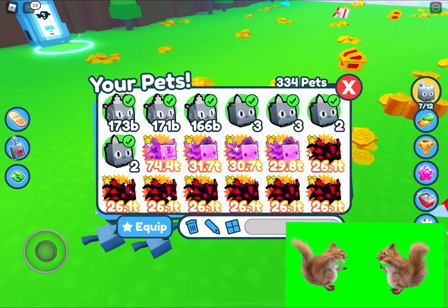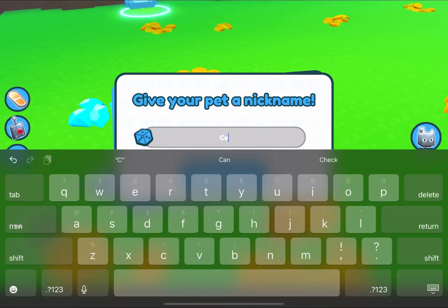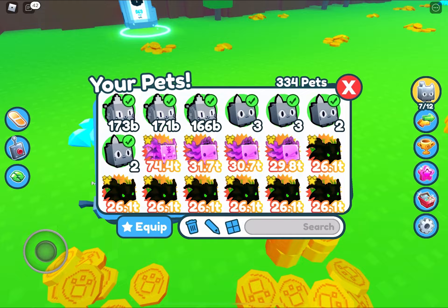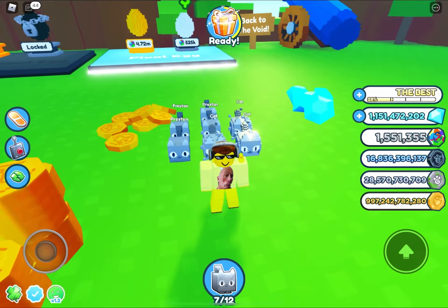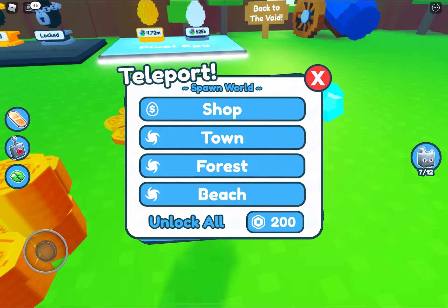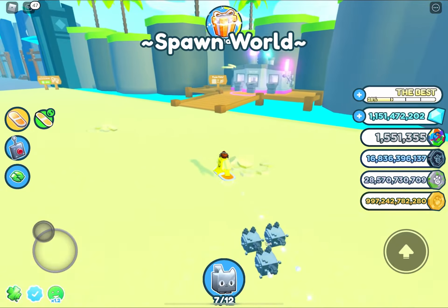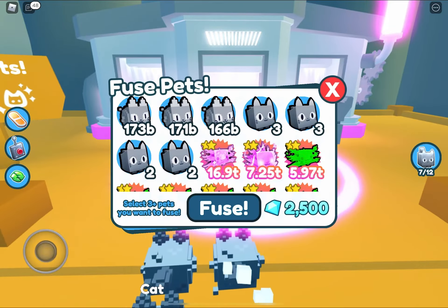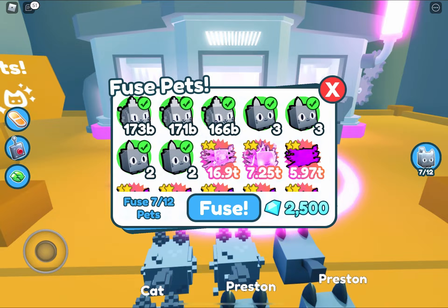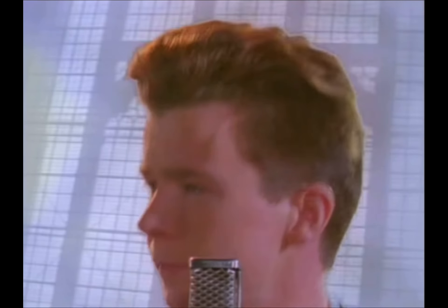Now hatch 3 pixel cats. Change their name to cat. Now fuse them all together and you will get the Hubert cat.